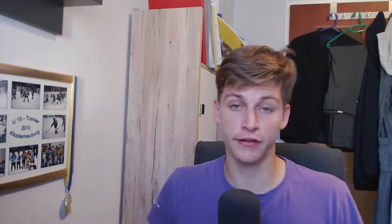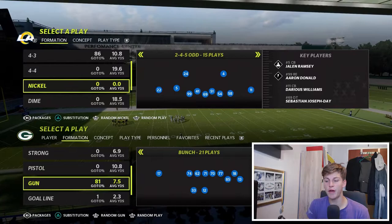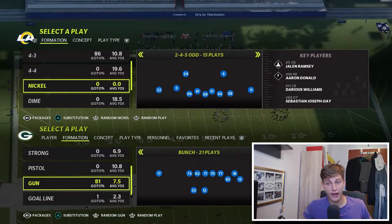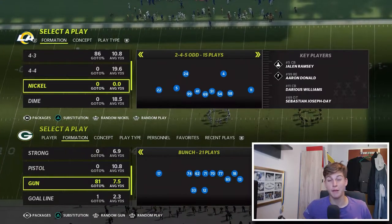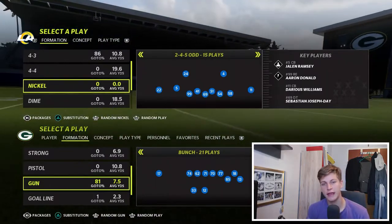Let's start with the defense because defense is so hard this year — it's so difficult. This is going to make you guys feel a lot better about your defense though. The playbook I'm in is the Chicago Bears playbook. This Nickel 2-4-5 Odd is in a number of playbooks — just go to huddle.gg playbook finder, enter the formation Nickel 2-4-5 Odd on defense, and you'll find all the playbooks that have it.